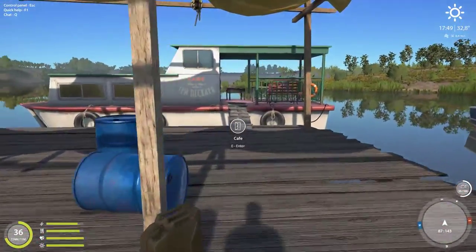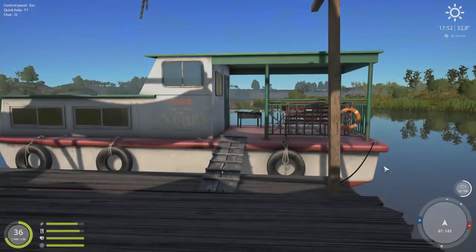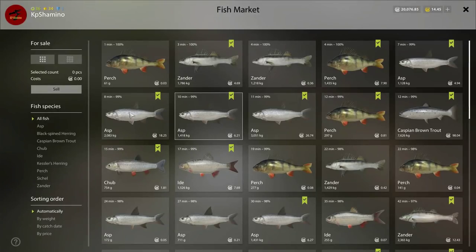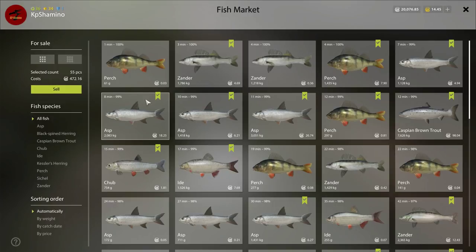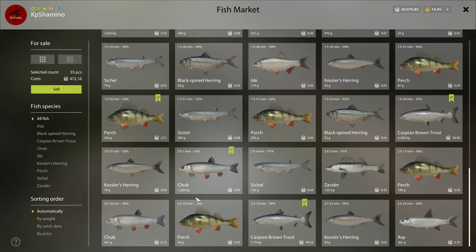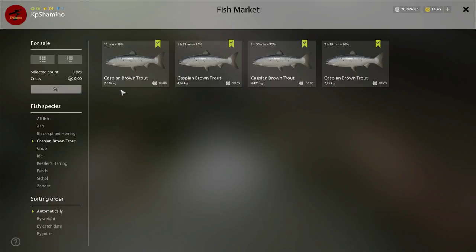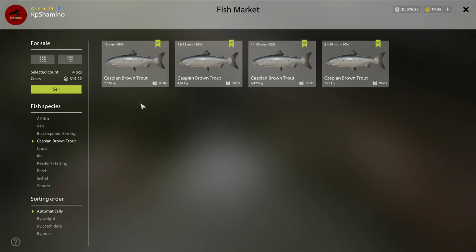Let's have a look at the payout — I got a cafe order too: Caspian trout and brown trout. I made 472 silver total — that's very nice money for around two and a half hours, a little over 200 silver per hour. Looking at the Caspian Brown Trout only: a 7 kilogram one is 100 silver — so imagine a trophy one. The Caspian trout alone gave me 314 silver, so if they bite, you are going to make nice money.